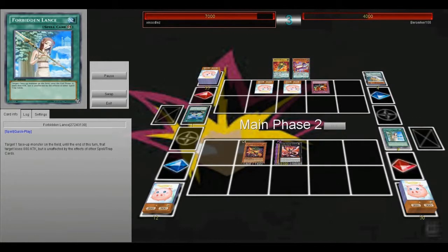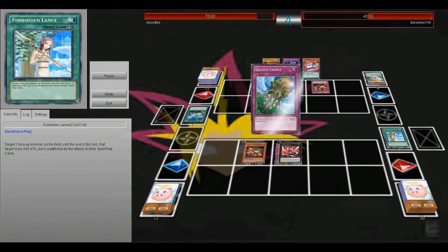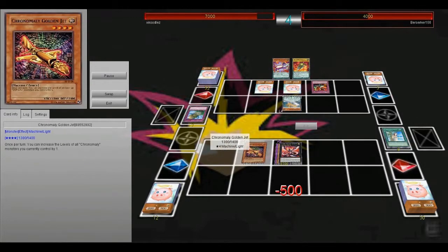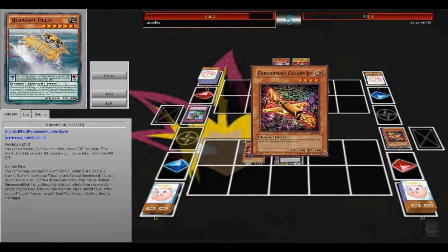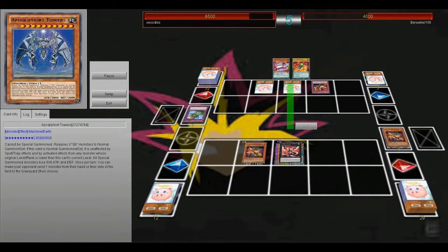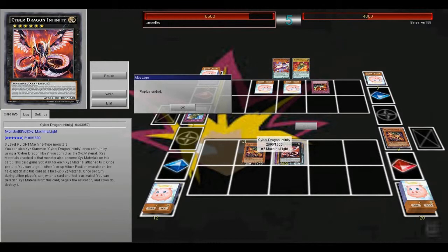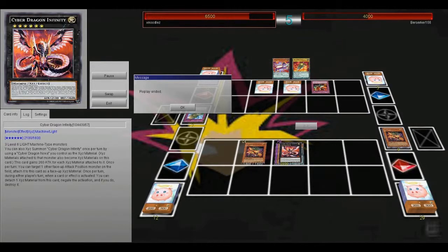He gets rid of Lance, which is okay. He gets back his Helix and just attacks into my Golden Jet. I decide that I want to attempt to steal it again in hopes that he'll just activate Tyrant's Temper, but he doesn't. I just attack and the replay ends because he couldn't do anything — if he had a Dimensional Prison, I would have just negated it with Infinity and I would have had game.